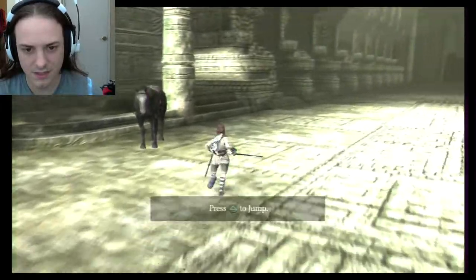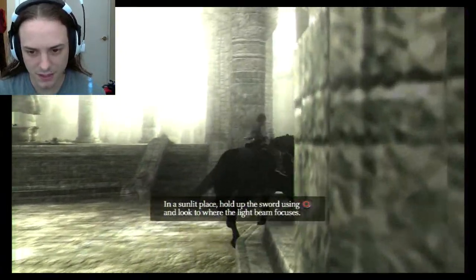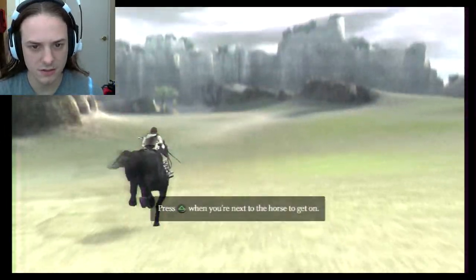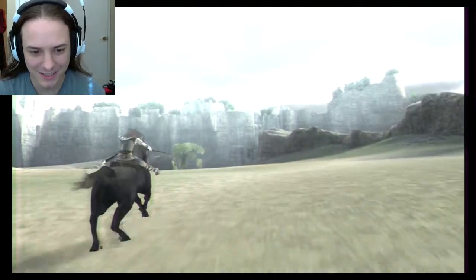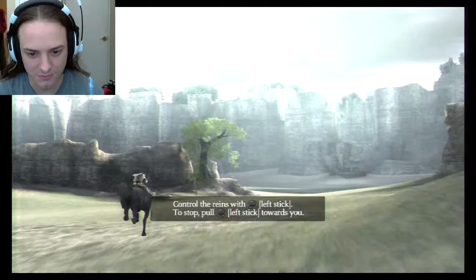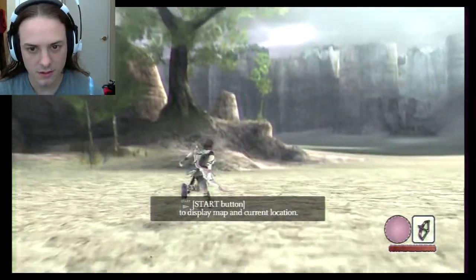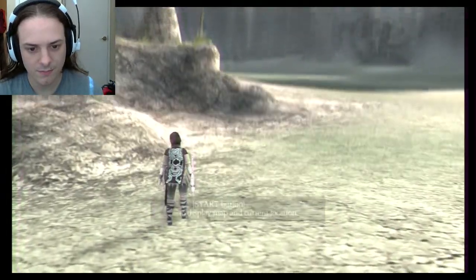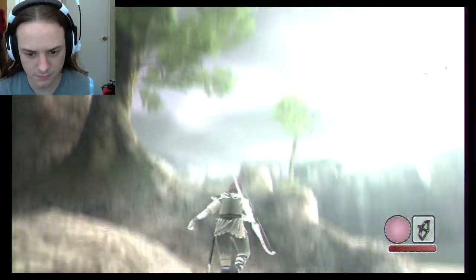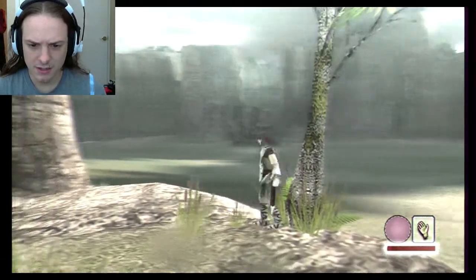Let's go for the first dude. I think I remember the controls for this — it's been just a little bit since I played, but I did try to stream it a little bit. Oh, there's fruit up here, we need to get fruit. Bow and arrow — okay, let me remember how to fire this. I think the fruit is stamina, if I remember correctly. No, it's health. Stamina is the weird lizard, I think.